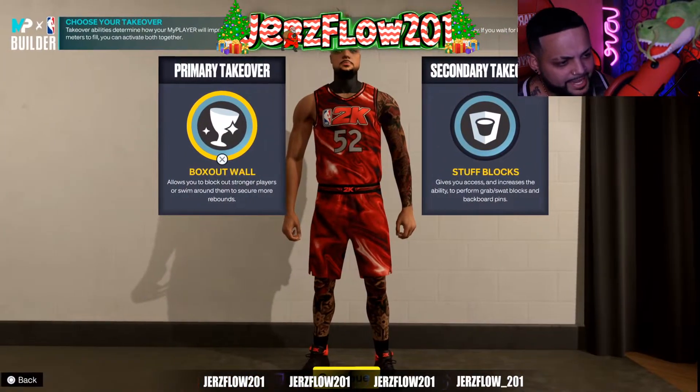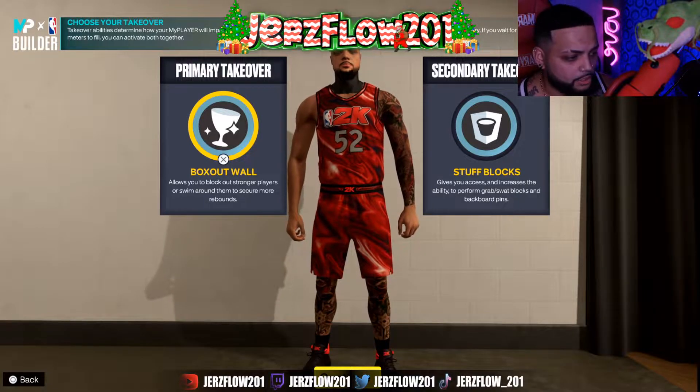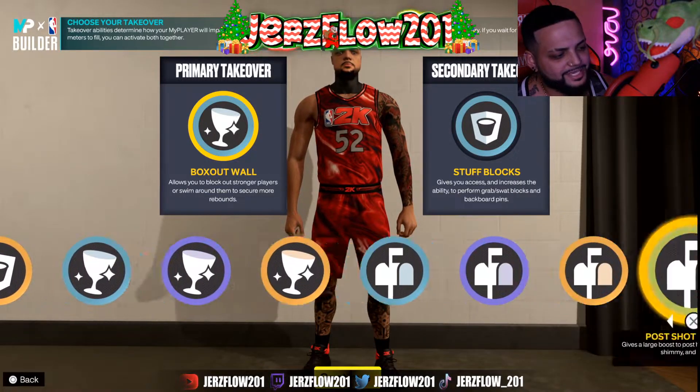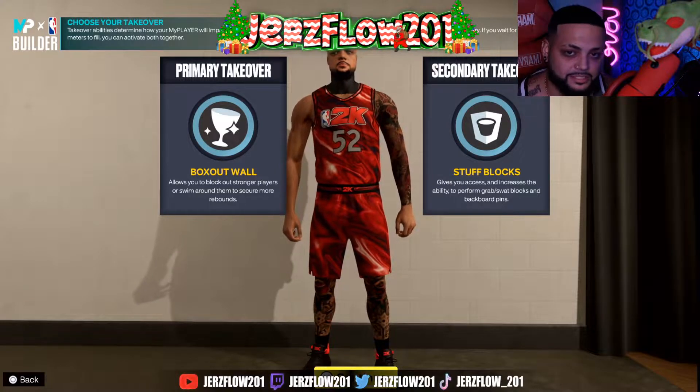For takeovers you get a variety of choices, but the best setup is Box Side Wall and Stuff Blocks. Those are the badges — I feel like that is the best setup. Now let's talk about the badges.